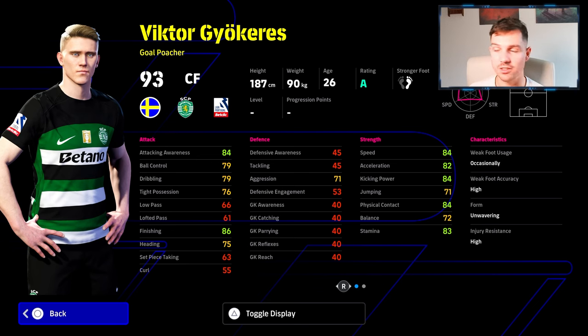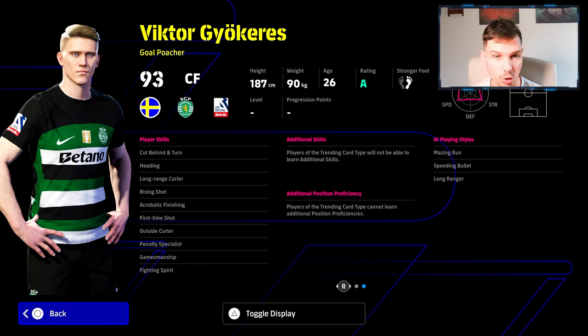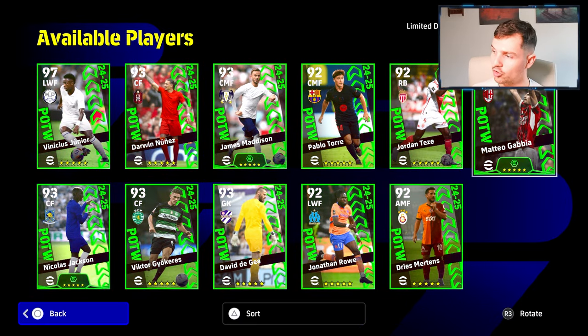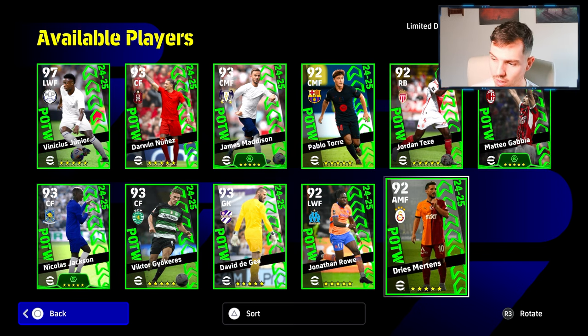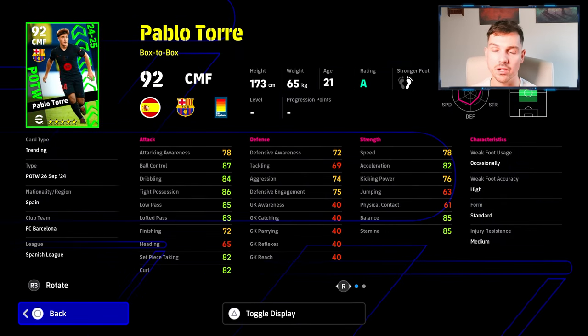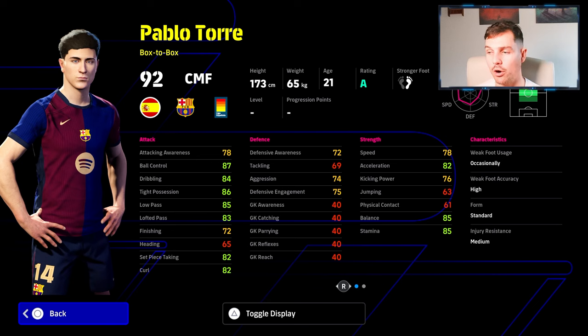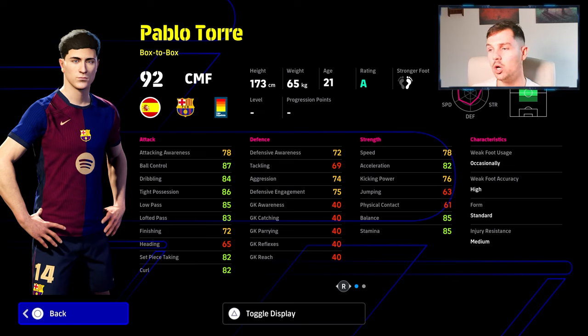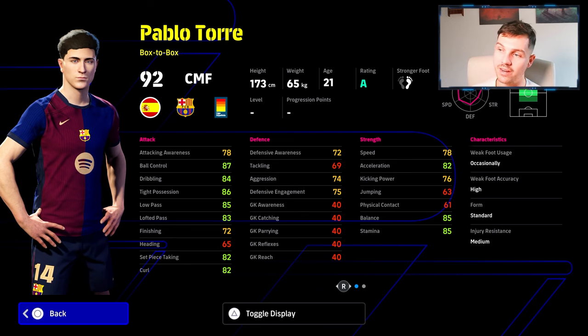He's strong, he's fast, he's physical and he's got a lot of nice player skills. We also have Reese Martins, Gabia, Teze, Jonathan Roe, and Pablo Torre. We actually signed Pablo Torre as a box-to-box on our free-to-play account - very solid. He doesn't have amazing stats, and Gabi and Pedri as Barcelona teammates are going to be pretty much better than him, but he is very silky on the ball as a box-to-box. He's actually quite rugged - he doesn't have much physicality but he just kind of glides around the pitch, so it's not a bad card if you spin him.